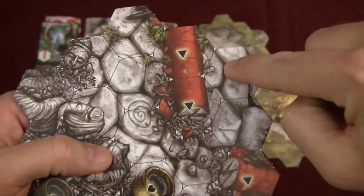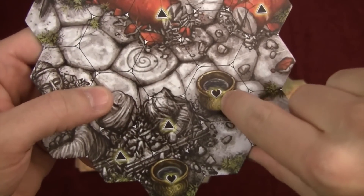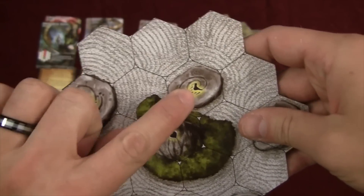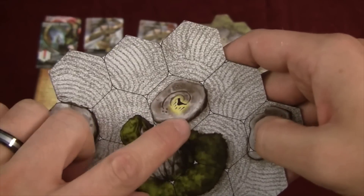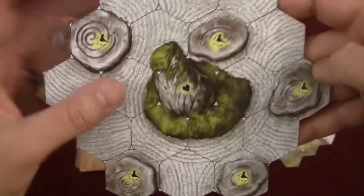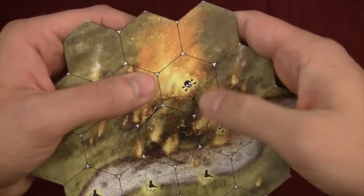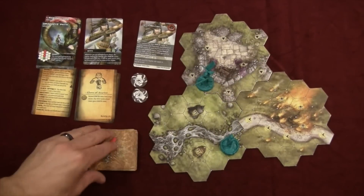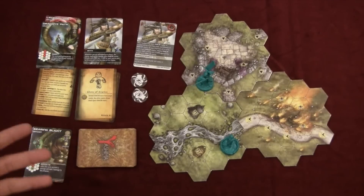Sometimes there are little triangles — moving into that space costs 2 spaces of movement. There are little hearts which, when you focus, let you heal. There are road spaces with little feet icons; the first foot space you move into during your turn is free. So if you move 3 spaces you can go 1, 2, 3 — you can't get two free spaces in the same turn. There's also deadly terrain marked with skull and crossbones. If you move into it you exert, meaning you discard the top card of your draw deck — you've suffered a point of damage.